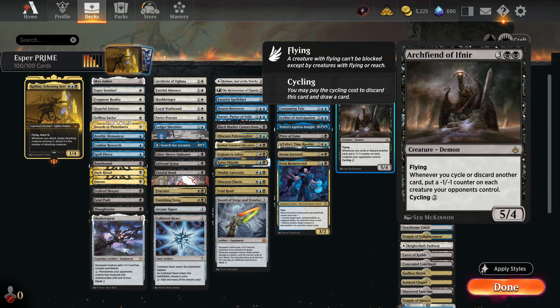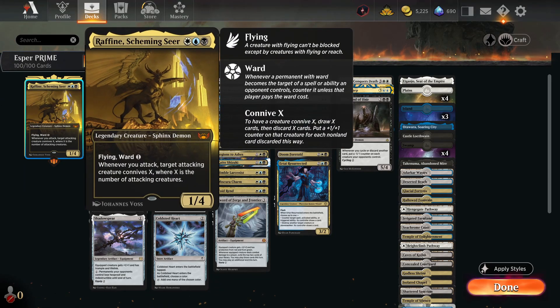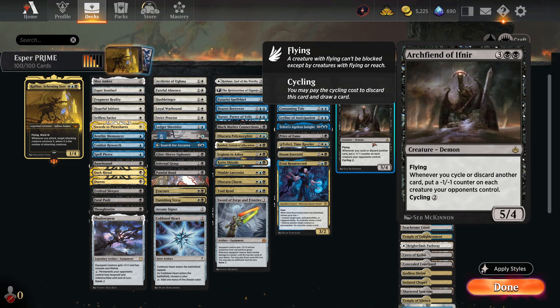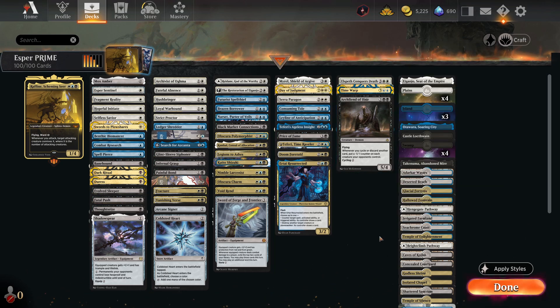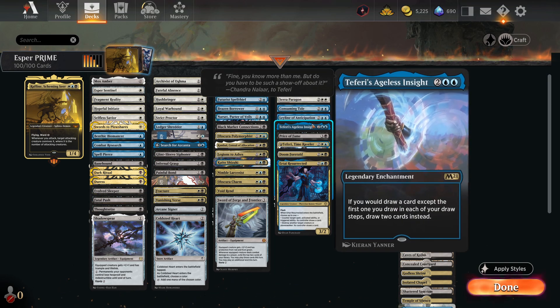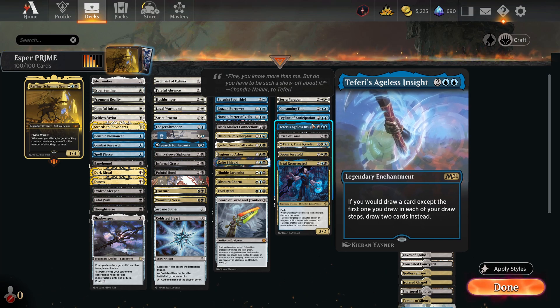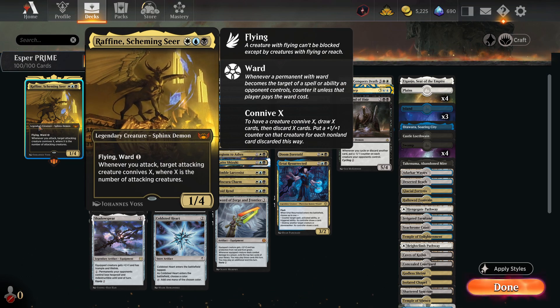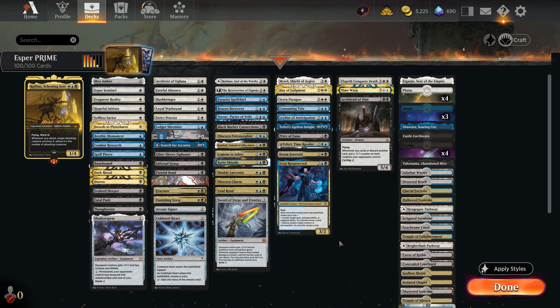One of the sweetest synergies in the deck is Archfiend of Ifnir. Whenever you cycle a card, put a minus-one counter on each creature your opponent controls. If you're attacking with three or four creatures, you connive three or four times, discard that many cards, and Archfiend of Ifnir will annihilate your opponent's field — and it doesn't target, so there's not much they can do. Teferi's Aegis Insight is another powerful card: if you would draw one, except the first one each turn, you draw two instead. Combined with Rafine this doubles your draw while only discarding half, meaning you're actually netting cards.